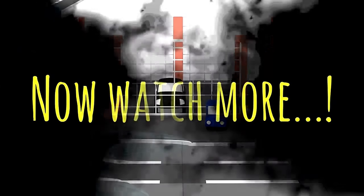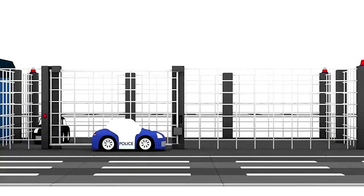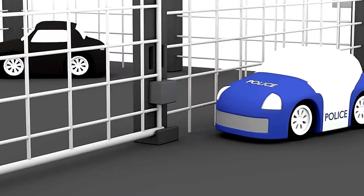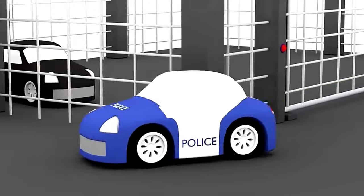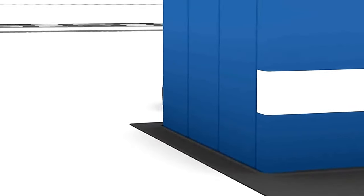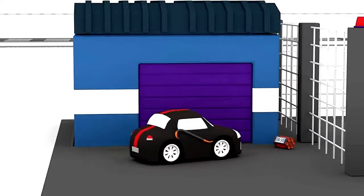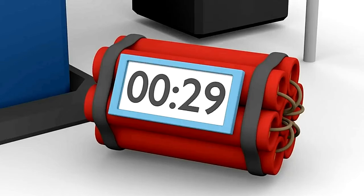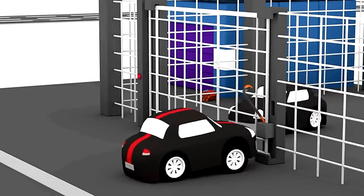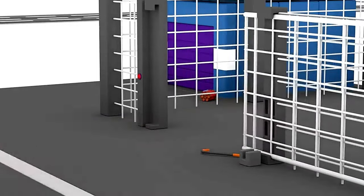Do you remember the black car which went to prison? Here it is in prison, and a police car is guarding it. Another black car arrives with explosives — it looks like it will help the other black car escape. He's breaking open the prison door and the black car has escaped!